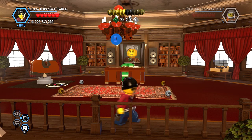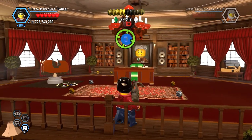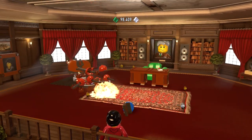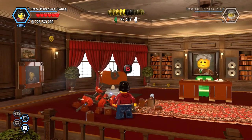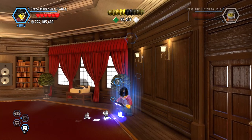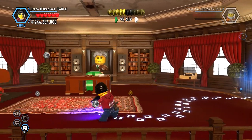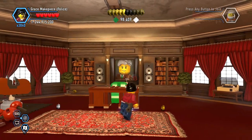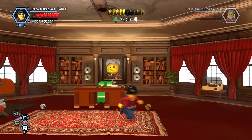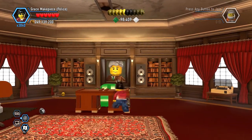All right, on special assignment, trouble in stir on Albatross Island. We will get into the office here, and this is how we're gonna unlock the prisoner. Once you get right here, there's gonna be the X, and right in this drawer is where the prisoner is unlocked.